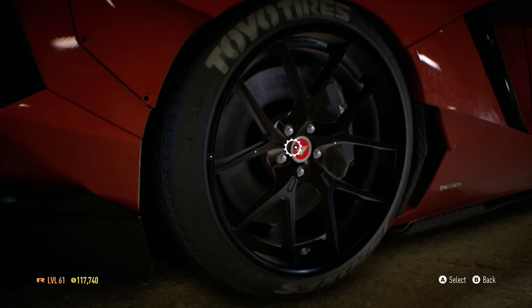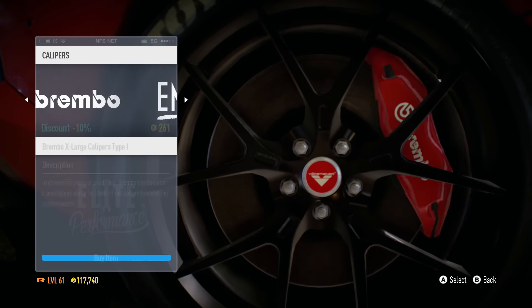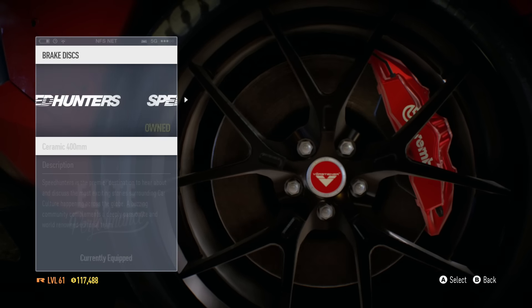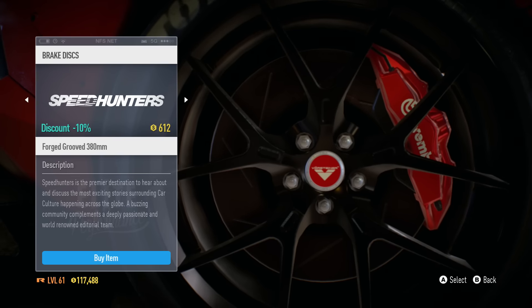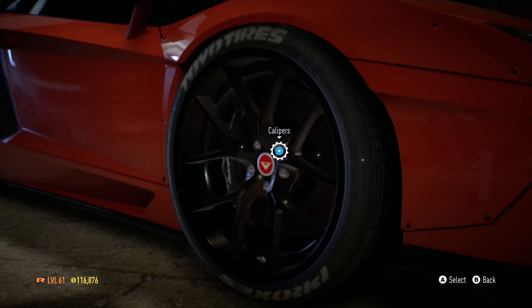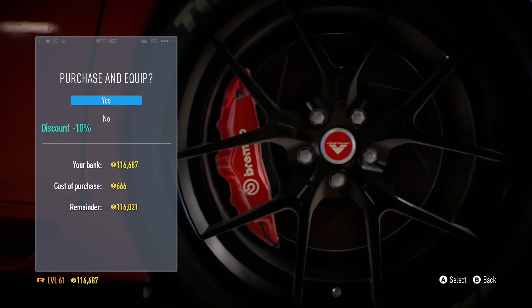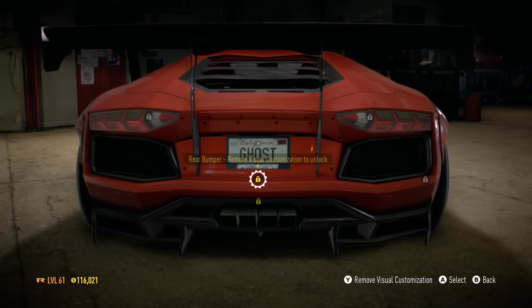Let's see what that looks like, and then of course we're gonna have to change the calipers. I'm gonna do some red Brembos — Brembos in the front and the rear. Then the brake discs — I think I'm gonna go with the forged ones because they actually look pretty good, having the grooves in them. In the front we try to do very similar things — again Brembo, and then the forged discs. That is pretty much it — it actually does look pretty good. I honestly wish you could bring the wheels out even more.